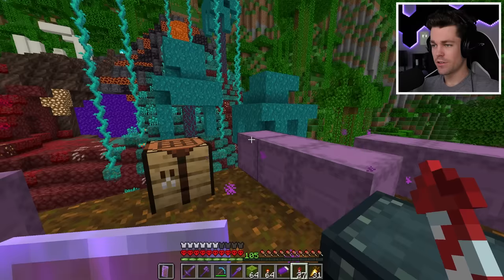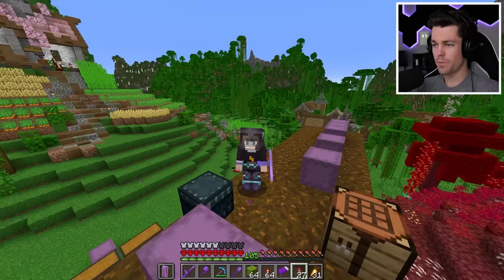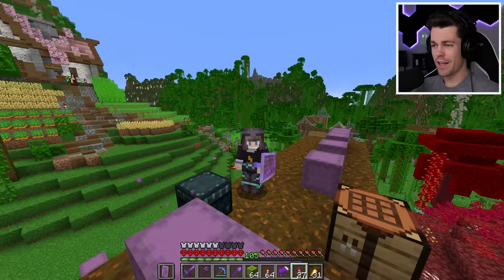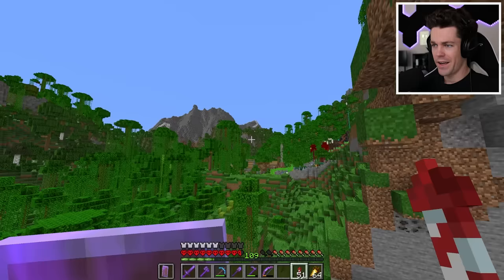All those items are done. Now that I have all the functional ingredients out of the way, that leaves the decorative ingredients for the storage system — stuff like spruce planks, deep slate tile stairs, stripped spruce logs, and a bunch of other random items. After gathering everything, these 33 shulker boxes contain everything we'll need to build this massive storage system.